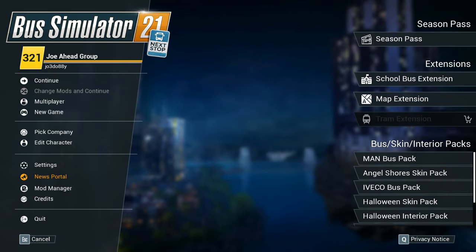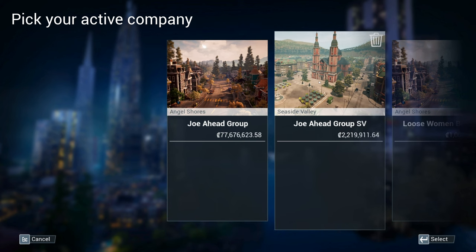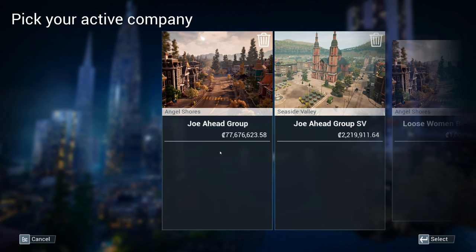Hello everybody, it's Joe here and welcome back to another episode of Bus Simulator 21. In the last episode, i.e. last week, we completed the Angel Shores school bus missions. However, now we've got to go into our other company, Joe Ahead Group Seaside Valley, which arguably has a lot more.